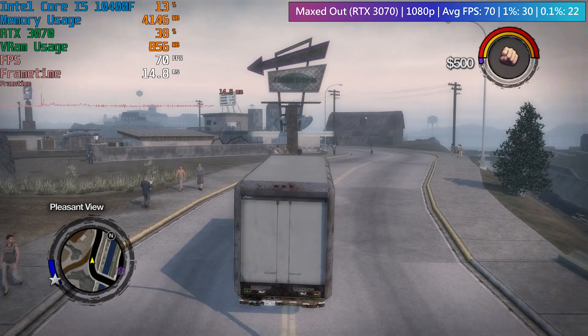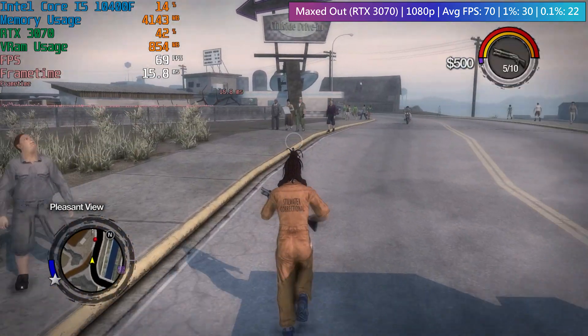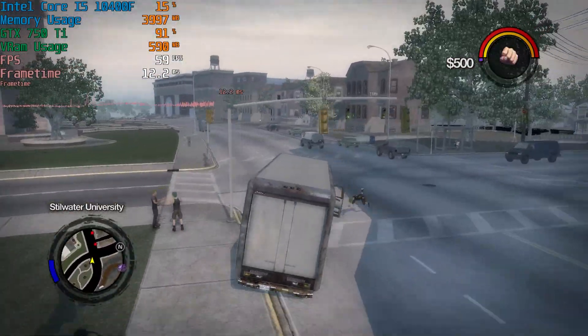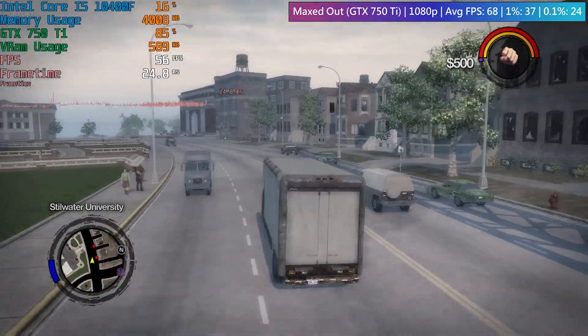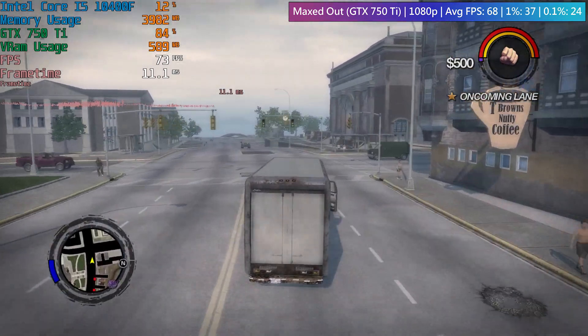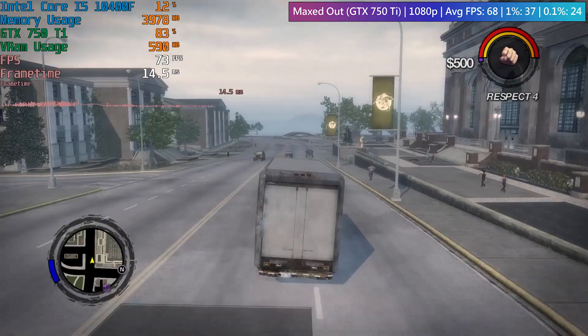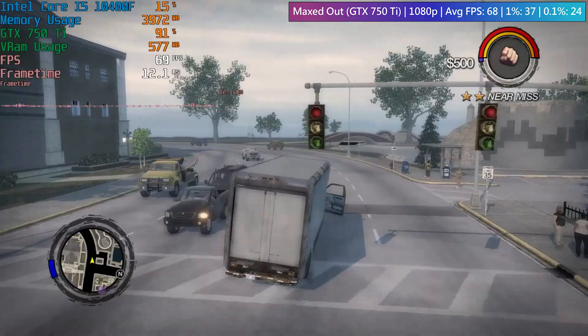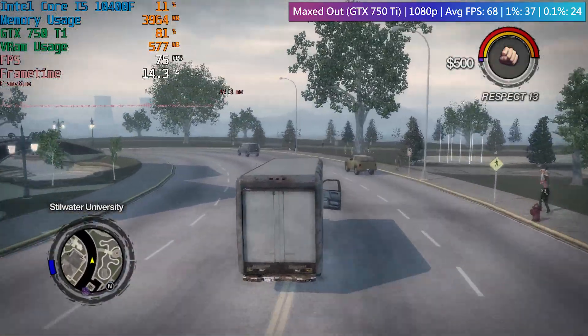Remember what I said at the start about the 750 Ti coming close to the RTX 3070? Well, if we switch to the 750 Ti, the average frame rate actually falls just one or two frames short of the 3070's result, but the 1% lows are actually better with the weaker card. Again, I think it's our processor that's saving the day here.